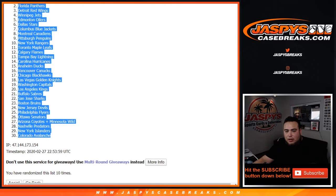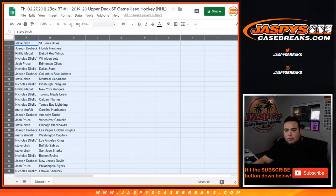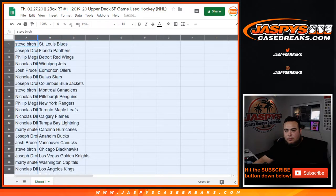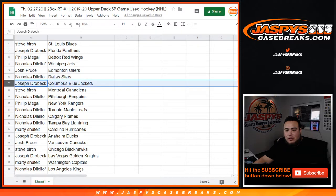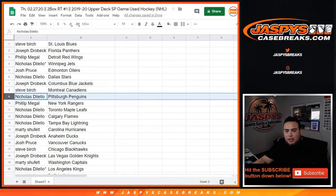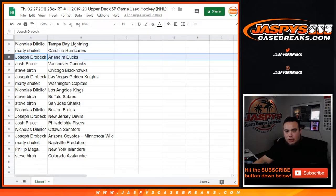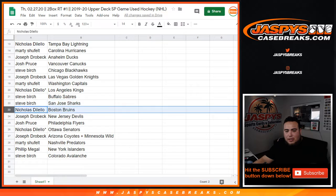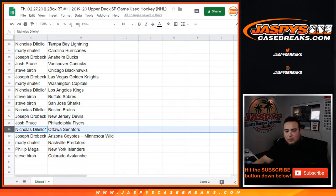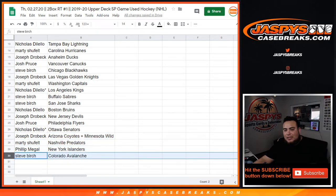Blues down to the Colorado Avalanche. Steve, you got the Blues. Joseph with the Panthers. Phillip with the Wings. Nicholas, you got the Jets. Josh Pruce with the Oilers. Nicholas with the Stars. Joseph with the Blue Jackets. Steve with the Canadiens. Nicholas with the Penguins. Phillip with the Rangers. Nicholas with the Leafs. Flames, Lightning — Marty, you have the Hurricanes. Joseph with the Ducks. Josh with the Canucks. Steve with the Blackhawks. Joseph with the Golden Knights. Marty with the Capitals. Nicholas with the Kings. Steve with the Sabres and Sharks. Nicholas with the Bruins. Joseph with the Devils. Josh with the Flyers. Nicholas with the Ottawa Senators. Joseph, you have the Yotes-Wild combo. Marty with the Preds. Phillip with the Islanders. And Steve with the Colorado Avalanche.